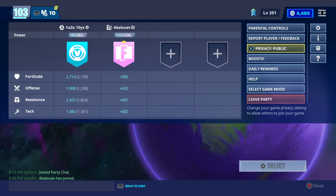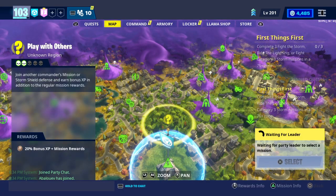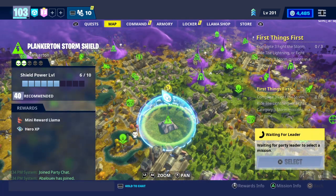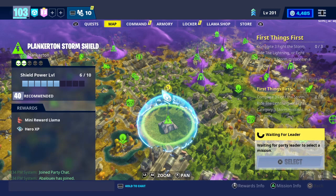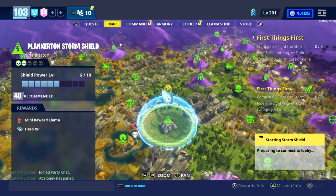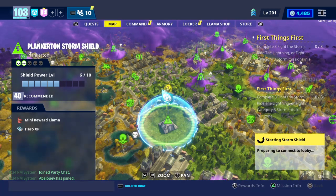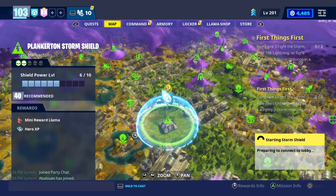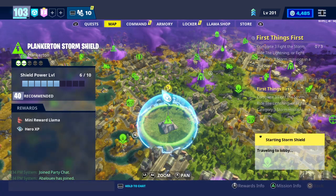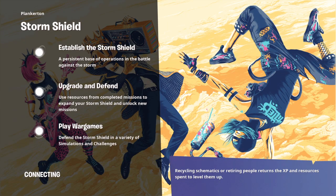First things first, make your game public and make sure no one joins, or else it'll ruin the dupe. Go ahead and start up Plankerton — Plankerton works the best. I don't know why, but it always works for me there. The host and friend launch at the same time.